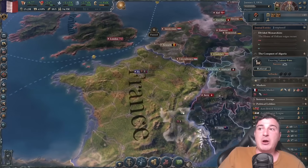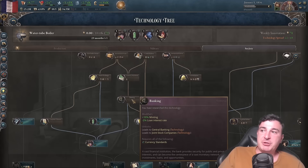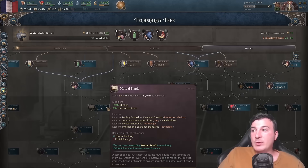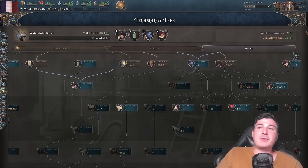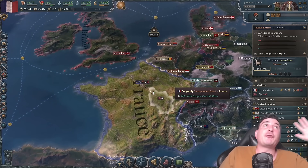With a 2% reduction from banking and another 2% from central banking, and even more once we get mutual funds, we basically pay off barely any interest on loans. It's essentially free money.